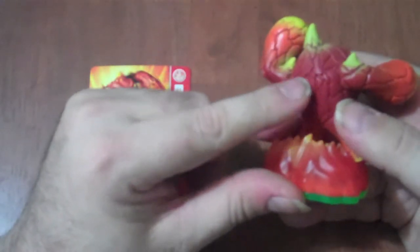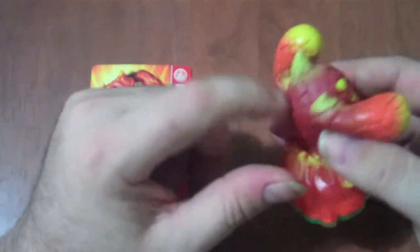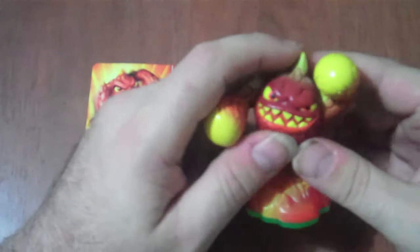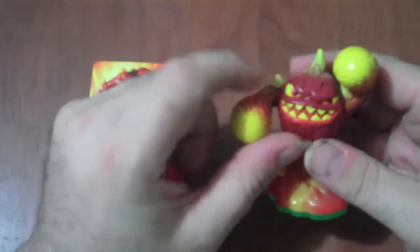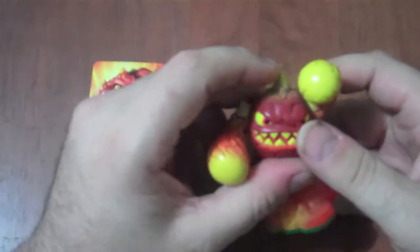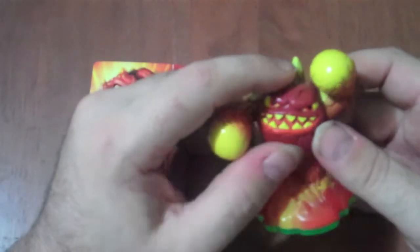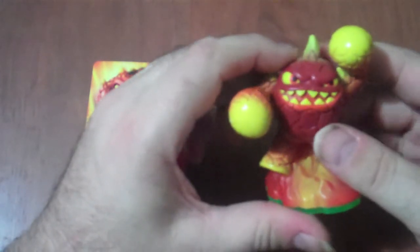And I like the way he's got the cracking of the hardening lava all over him and he's got like these wicked yellow teeth, and real eyes kind of looking at you, and a spike on the top of his head.